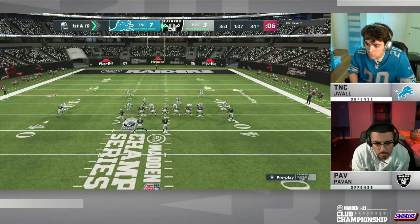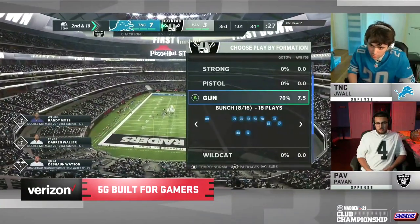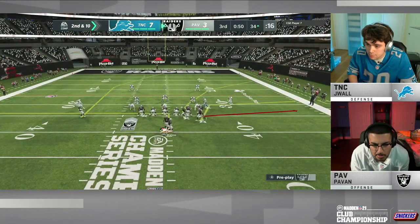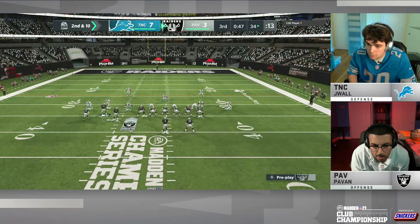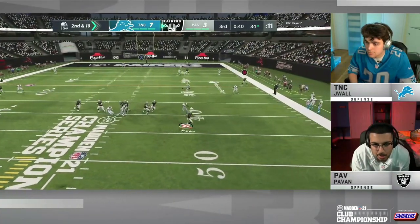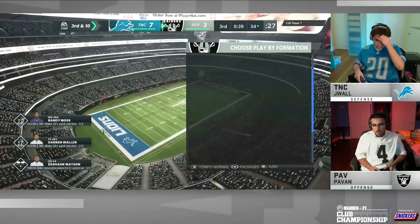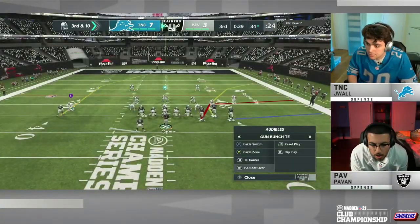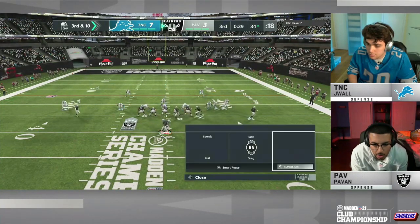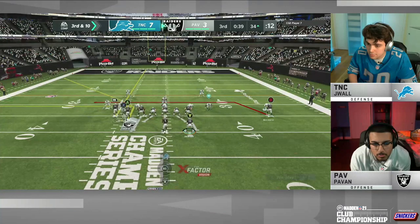Yuba City, California native Pavan Lockhart on first down gives it to Bo — no room up the middle, maybe a half a yard. The clock is really starting to go down; we're going to have two or three plays max left in the third quarter. Pavan's thinking seven. Watson stepping right — throws it away. Third down and ten. People get too aggressive when they're in scoring range. We saw it on J-Wall's first drive. Pavan can't make any mistakes — can't lose field goal range, can't take a sack.